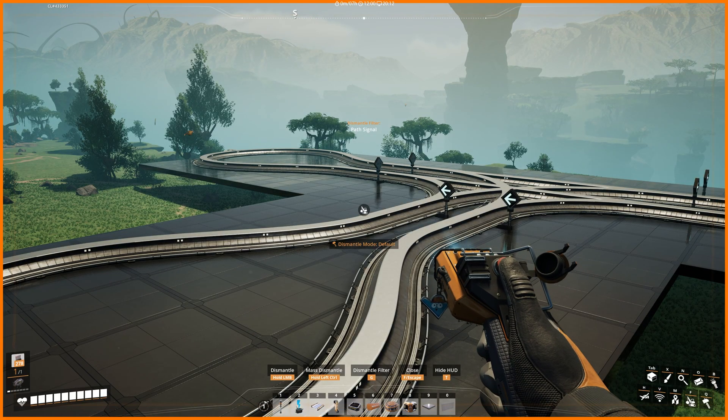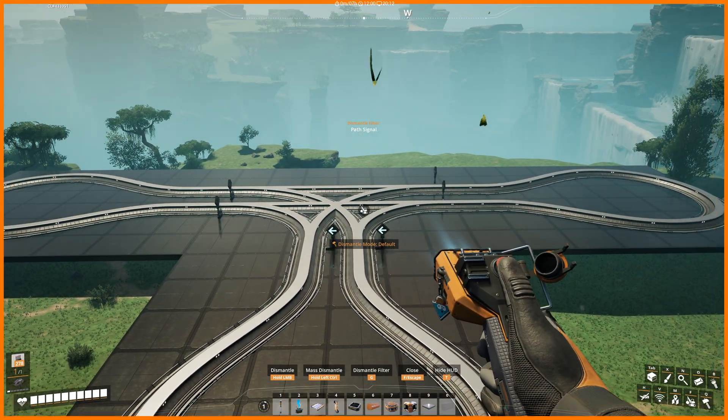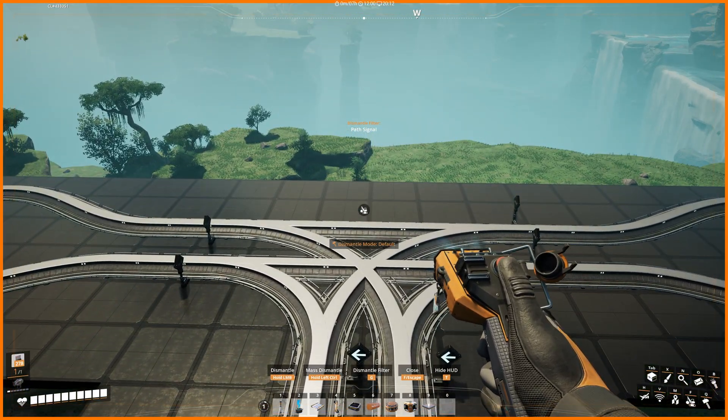To demonstrate the problem, we're going to jump over into a creative world where I've set up a track with a t-intersection using two lanes, which is pretty common — I've got maybe a dozen of them running around in my world.